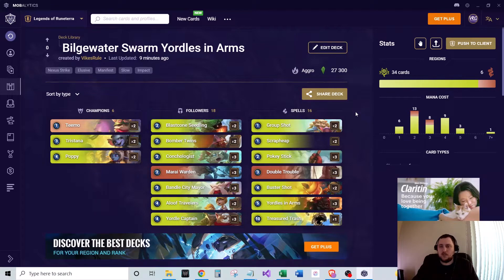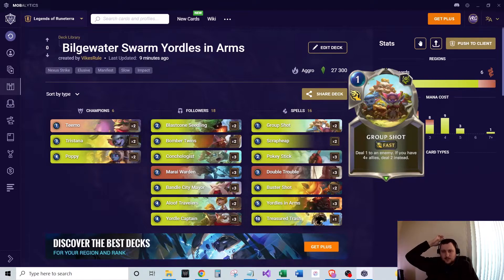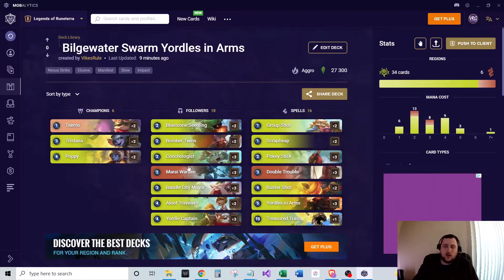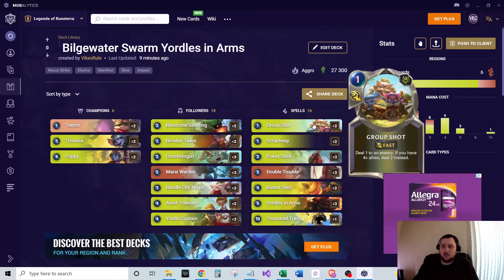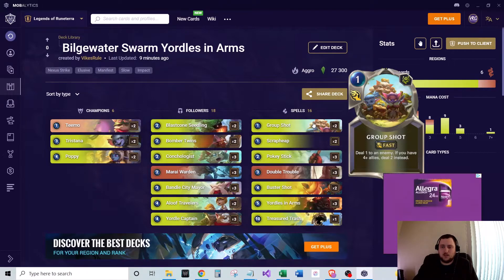For spells, we've got two of Group Shot — one mana, deal one to an enemy, and if you have four-plus allies, deal two instead. Because we're so often going wide with a wide board, we typically get the trigger to deal two damage. It's at fast speed, which is nice. Good removal card to help clear out the board a little bit.